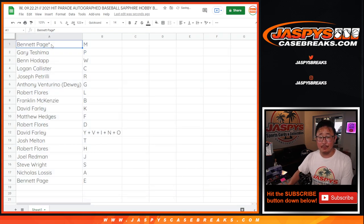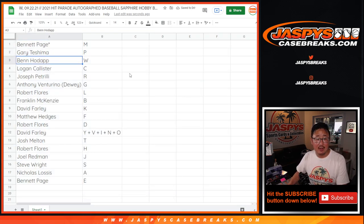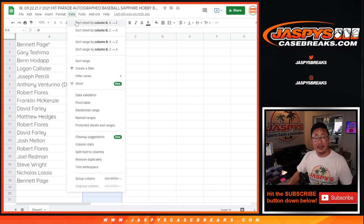Bennett with M. Gary with P. Ben with W. Logan with C. Joe with R. Anthony with G. Robert with L. Franklin with B. David with K. Matthew with F. Robert with D. David, you've got the combo letters. Josh with T. Robert with H. Joel with J. Steve Wright with S. Nick L with A. And Bennett with E. We're going to order these alphabetically by letter.